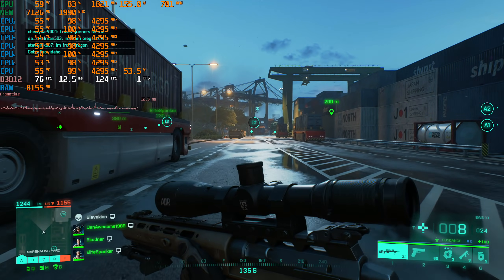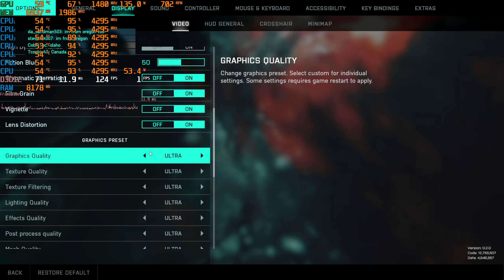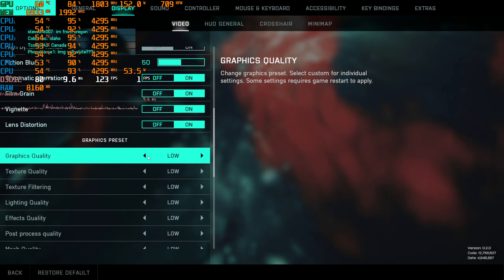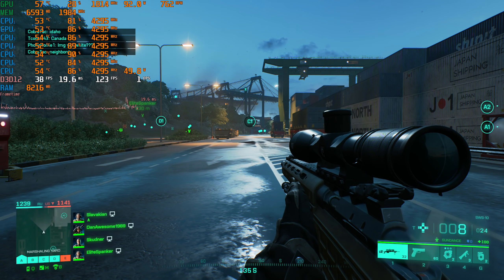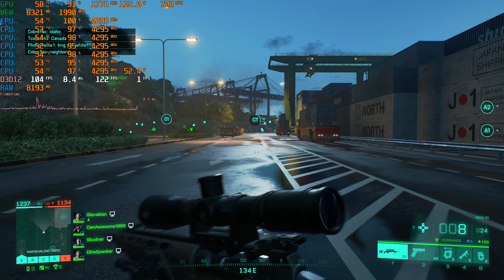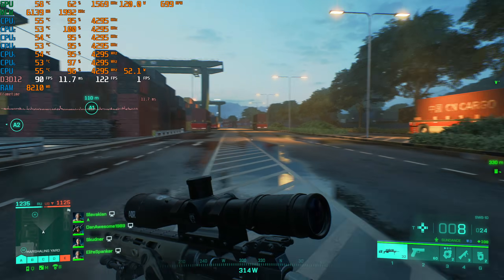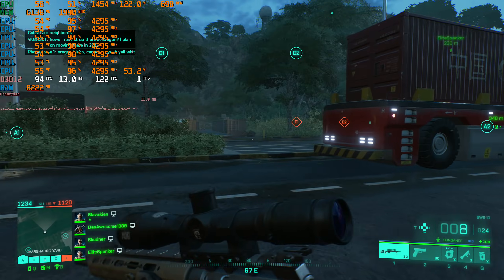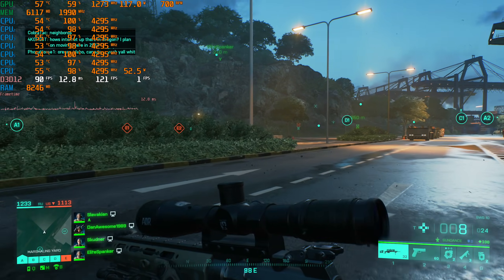Let's try lowering the graphics settings, and I do want to get into combat at some point to test how we're doing there. Let's go all the way down to low settings and see if that has any effect on CPU usage. We're up into the 80s and 90s now - we're even hitting 100. So it does look like at least some of the settings are not just affecting GPU usage; it does appear to have some impact on the CPU.